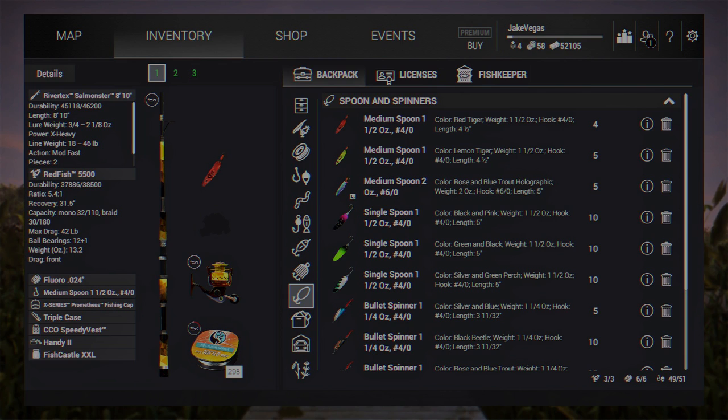I've got my Rivertech Salmon Monster lined up with about 38-pound fluorocarbon line. I'm going to start off using the Red Tiger — almost said Lemon Tiger, we can use that too. But we're starting off with the Red Tiger medium spoon, one and a half ounce, four-rod hook for these big Chinooks. The Rivertech Salmon Monster is a DLC rod, so if you don't own it, you'll want to get something comparable from the Fishing Planet in-game store.